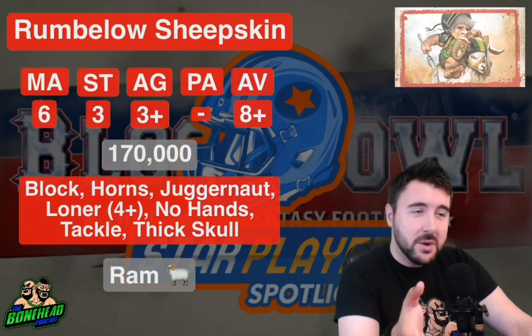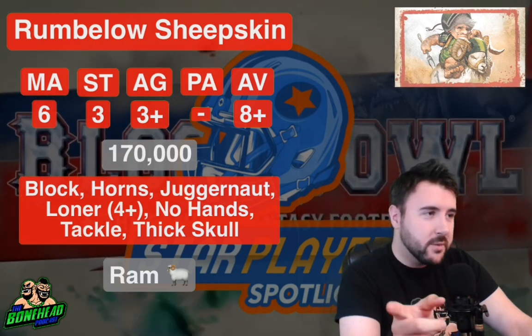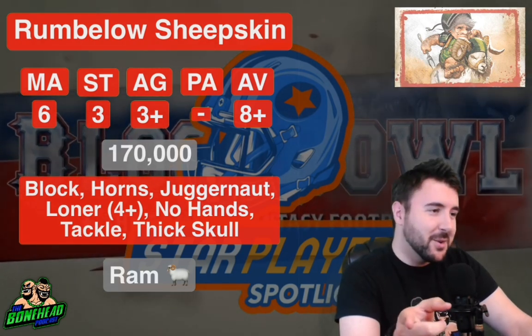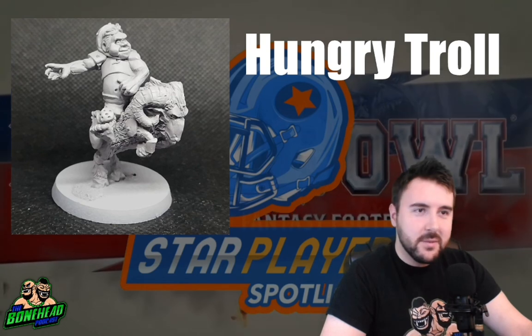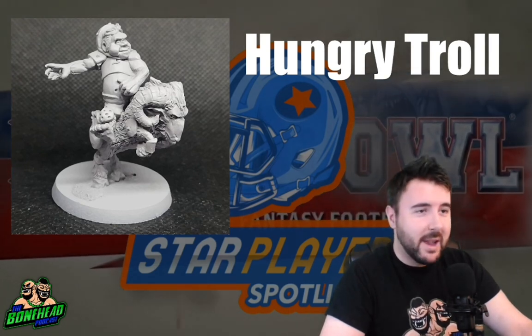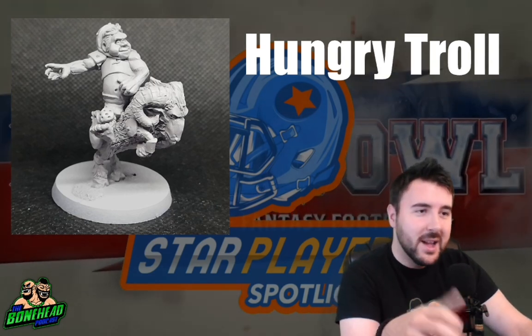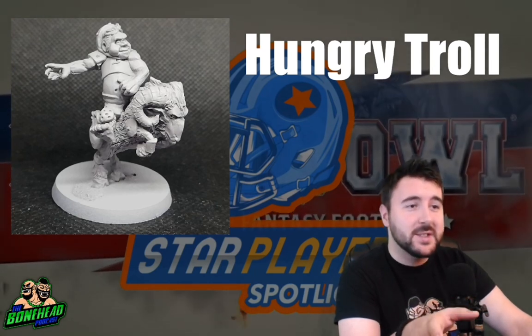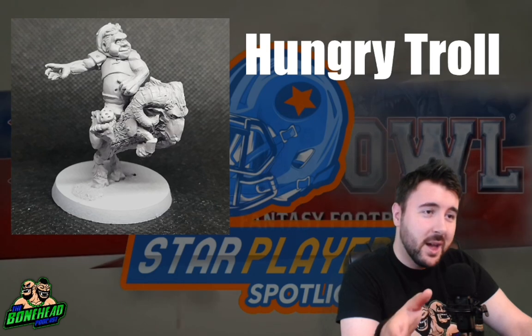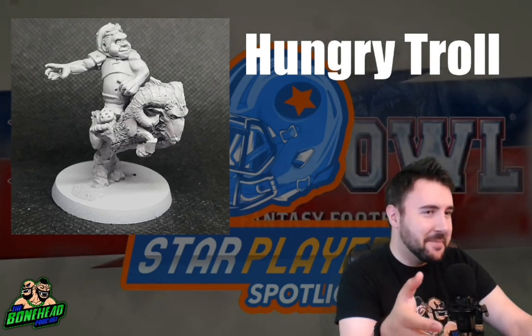The downside is, if you want to run him, you're going to have to kitbash something together. But I found one model from Hungry Troll that I really like the look of. This little guy is called Rampage, Halfling Goat — €9.50 from Hungry Troll. And it is the absolute star player pick for a proxy. We've got a halfling riding around on a ram, we've got horns, we've got some Blood Bowl armour. It's not the best sculpt in the world, but it will fit in brilliantly with your halfling team.